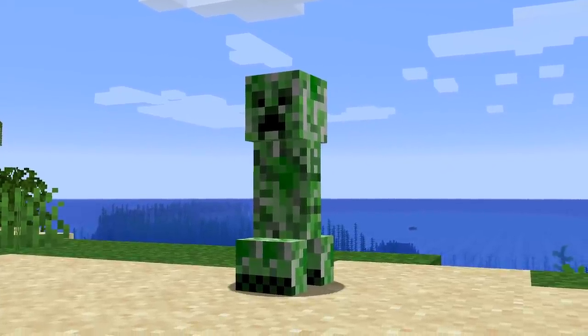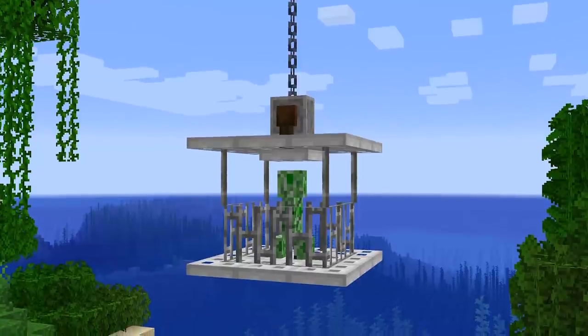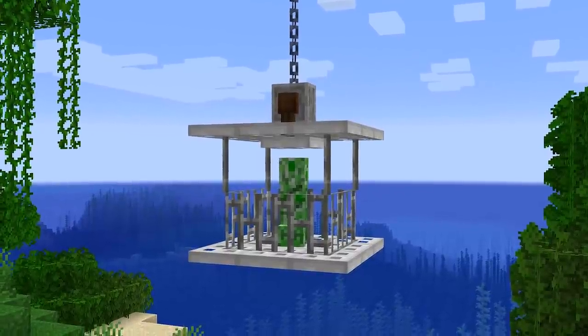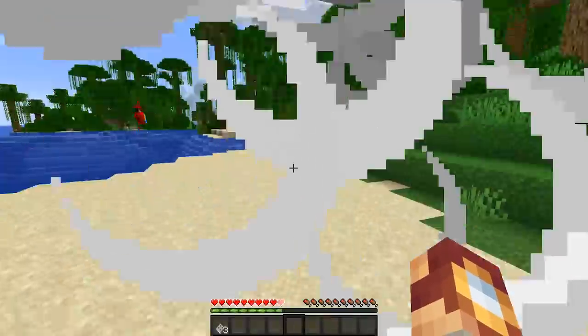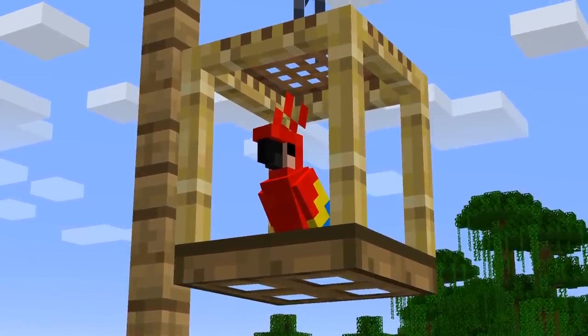Of course, you can also use this concept for hanging cages for other mobs, like creepers or zombies. You'll just need a bigger cage, likely using iron bars. This is a great bonus decoration for dungeons. Let me know what you think of this parrot cage design down in the comments below.